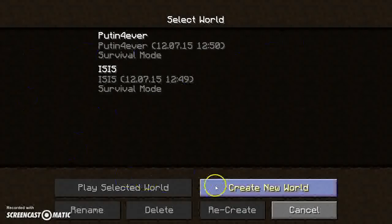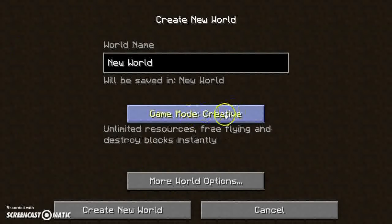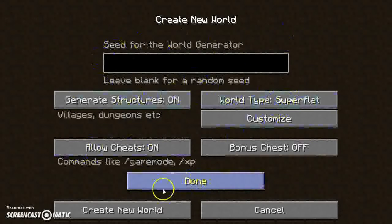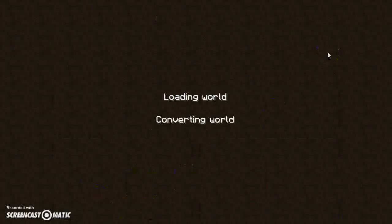We're basically going to start a new world here — it doesn't matter what it's called. Put it on Creative. I always like to use the super flat setting, which saves me a lot of time flattening stuff out if you're gonna build something that you would obviously use inside anyway.